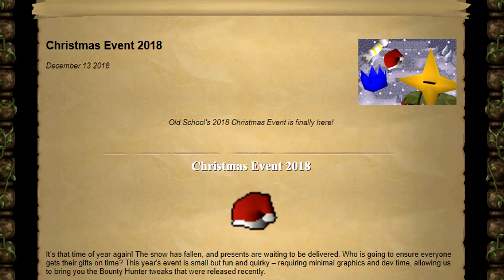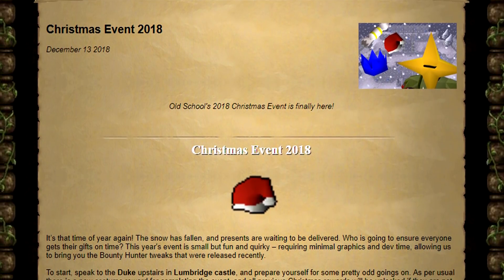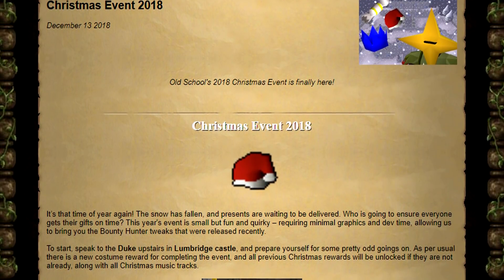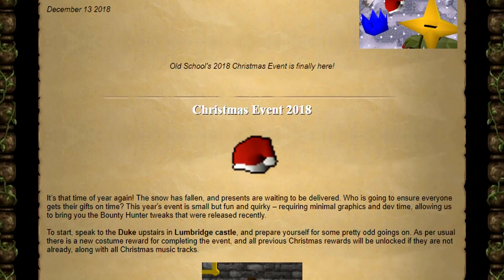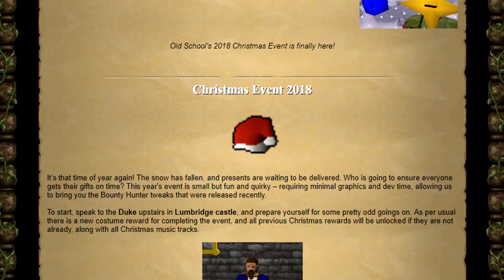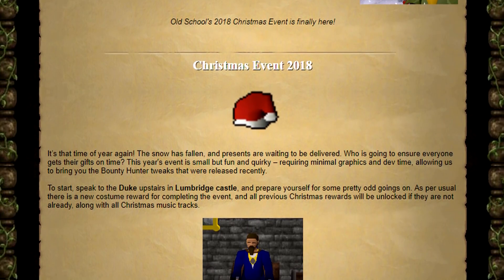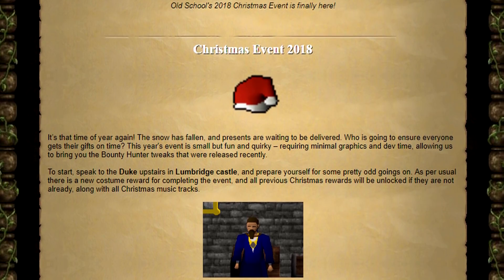To begin with, we had our weekly content update and that was the Christmas event 2018. The holiday event is normally just a quick quest you can go to to unlock the yearly holiday reward, which is usually a cosmetic item along with a bunch of party hats, Christmas crackers, and some other items you get at the end. Now this year is no different, however the quest is substantially shorter than they have been in the past.